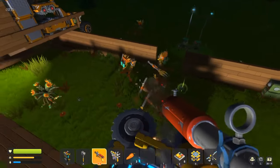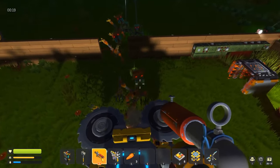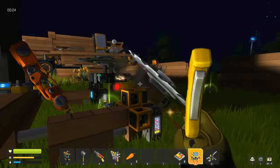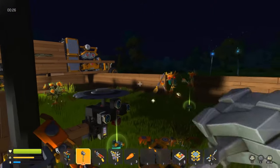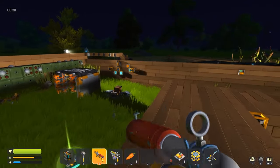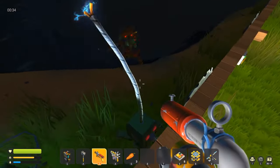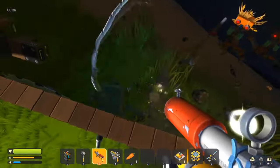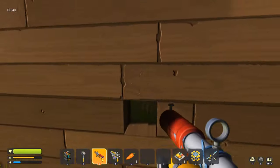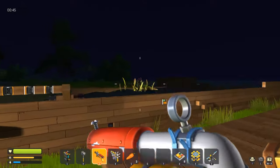Oh gosh, looks like my turret broke - that's not good at all. My turret legitimately broke - abort mission. That was terrifying. Got these guys chilling. Looks like they're coming through this wall right here - that's no good.